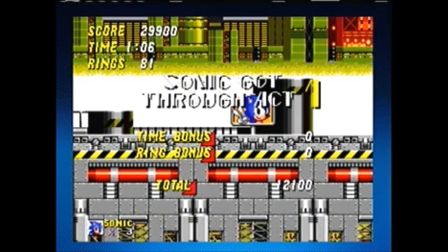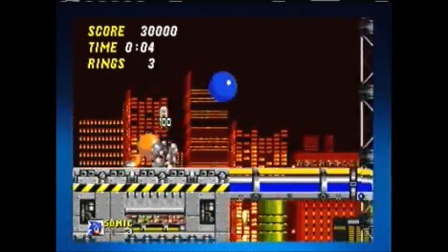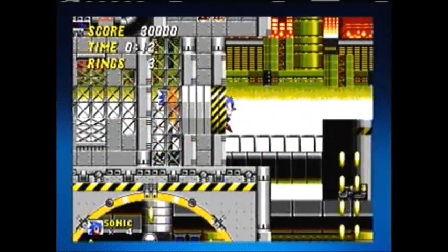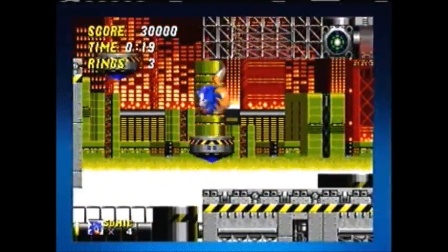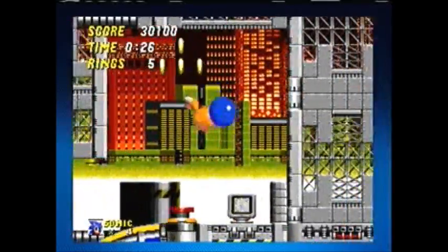It really should say Sonic and Tails got through Act 1, since I'm playing with Tails. If I was playing with Tails alone, it would say Tails got through Act 1. I almost debated only doing a Sonic-only run for this game, but I figured there's a lot of times in both this game and Sonic 3 where there's a lot of fails that can happen with Tails' AI. In case one of them happens in this Let's Play, it'd be too good to pass up.